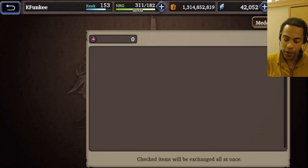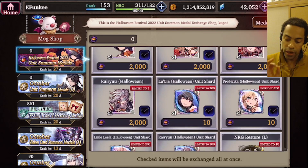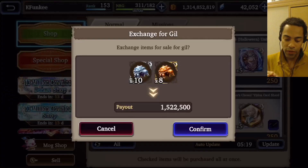Let's go into the mock shop and double-check what we're getting in terms of pity. Every unit has a 2,000 pity. Okay, now let's go into the regular shop.